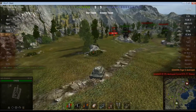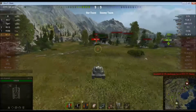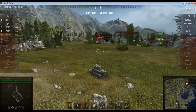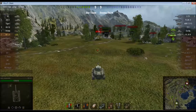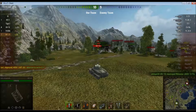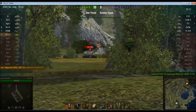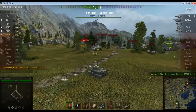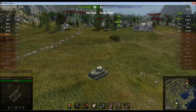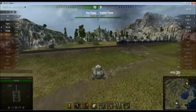The E25 isn't agile enough to cause me problems so I'm not going to try and take him on — instead I just back the hell off toward our base. It's currently even at 9 kills apiece. Someone else puts a shot into that E25. You can see I've burnt through quite a lot of ammunition, and when your gun has such a high rate of fire and does such a puny amount of damage, that can happen quite easily.